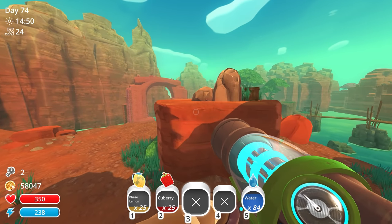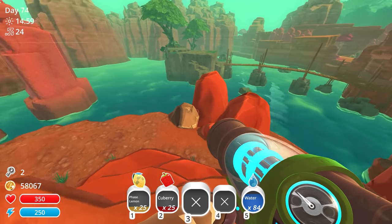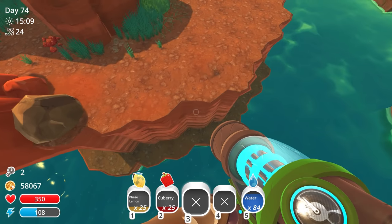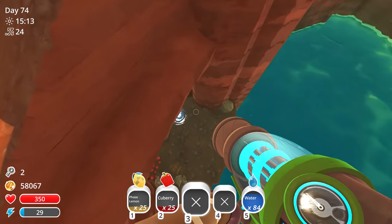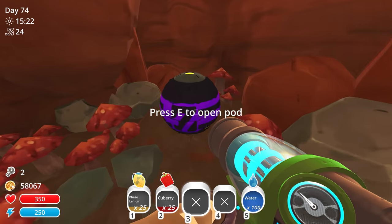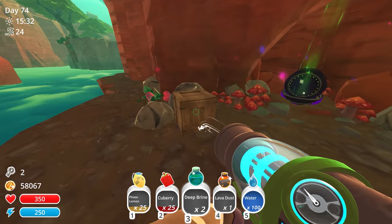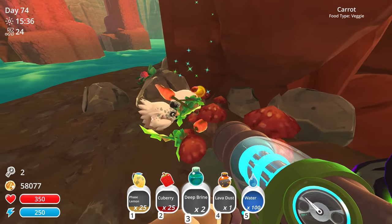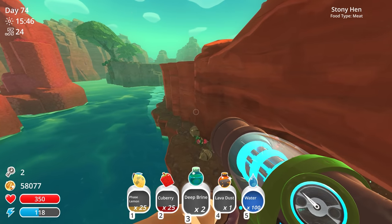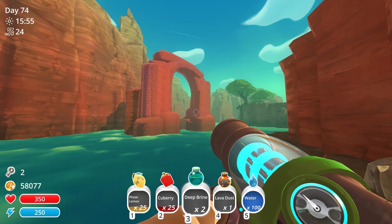There's probably treasure pods in really tight spaces, and there might be one like down here. Oh, I just need to be careful with my stamina going down here. What was that? Oh there is one — a purple tier-three treasure pod! I found one! How am I going to get out of here? At least we got this purple tier-three one. What is it? Oh, actual stuff — deep brine and lava dust. Well, I guess that helps out a little bit. Should we go over to that arch? I've always been intrigued by that arch, there might be something over there. We have full stamina — let's go!